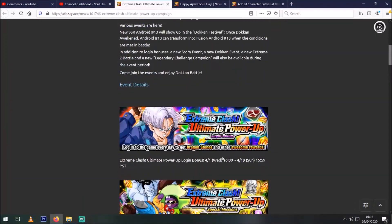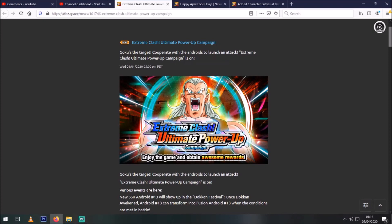So that's all the important stuff. Check out my video where I did an in-depth look at Android 13's banner and the double rates LR banner coming with part two. Let me know what you think about the celebration below — the AGL Super Vegeto EZA is pretty awesome even if he's not as great as Physical Vegeto Blue. Smash that like button, subscribe if you're new, follow me on Twitch or join my Discord — the link is in the description below. I'll see you all again soon — have a good one.